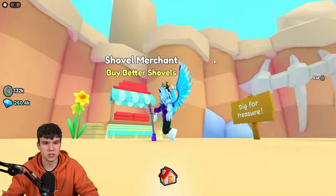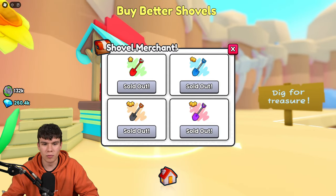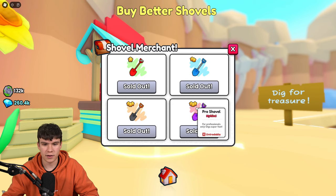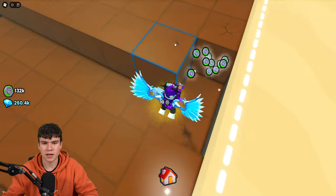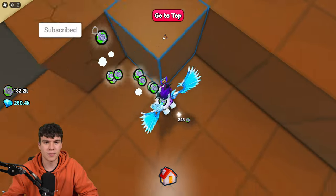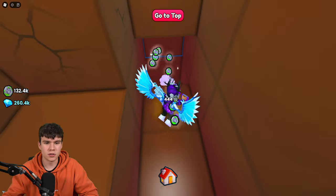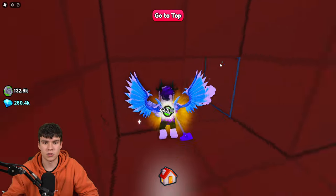Now let's get into the Golden Shovel. In the Shovel Merchant, we have four different shovels: the Normal Shovel, a Blue Steel Shovel, a Sharp Shovel, and the Pro Shovel. I personally have the Pro Shovel, which is a Mythical. This nearly insta-breaks the dirt, but this Golden Shovel might be even better and break things even quicker, which makes it really good to farm up in the dig site and get yourself a bunch of chests.